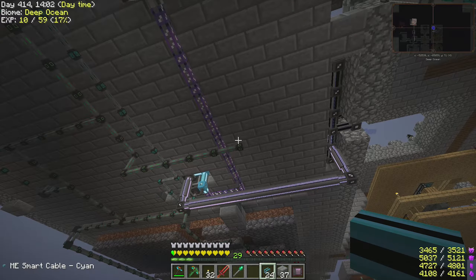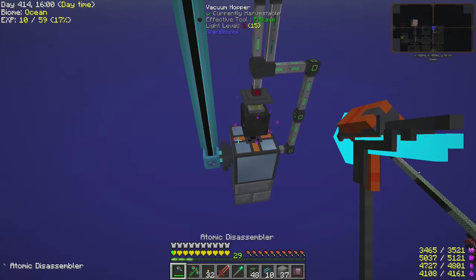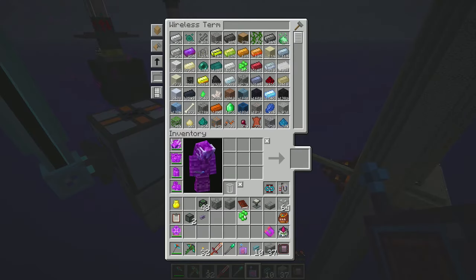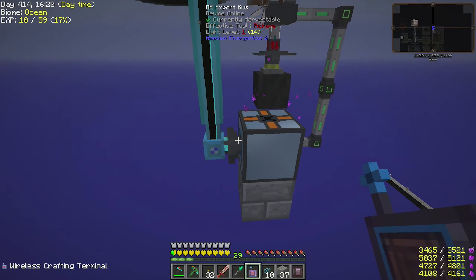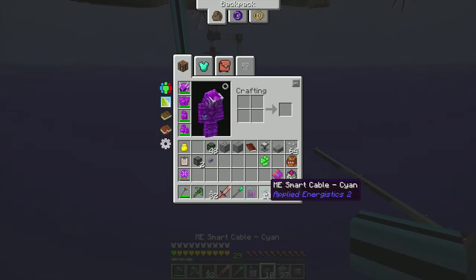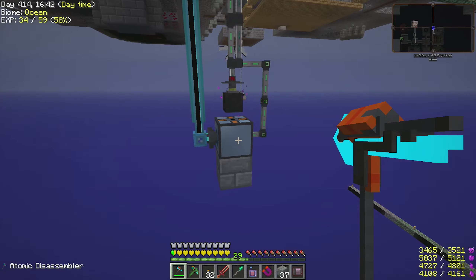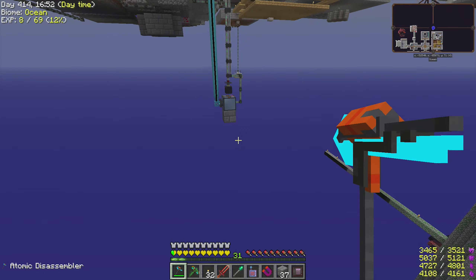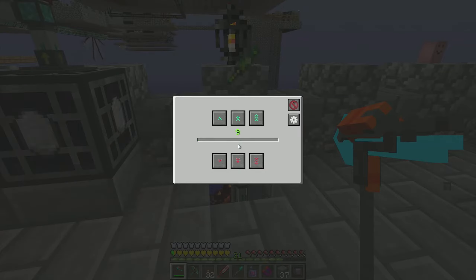So we have an export bus here exporting the essence berries into the autonomous activator. You can see it's breaking up the berries into XP orbs. If I go away I don't collect them, and they should all go into the vacuum hopper. The hopper pulls the liquid XP into the experience obelisk. This should fill up with experience. Awesome.